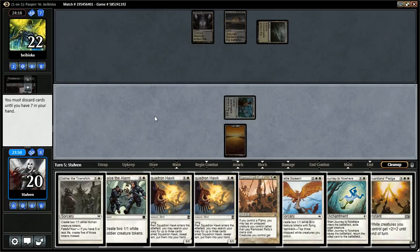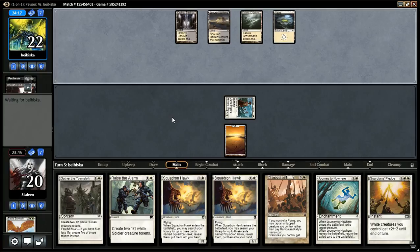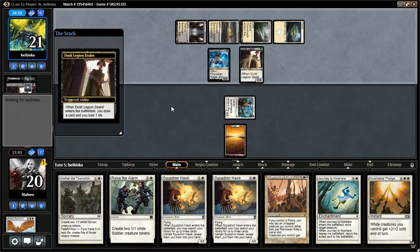Maybe a Scaldron Hawk. We're pretty far away from casting Battle Screech and flashing it back. I guess I'll just get rid of the Frisian Rager and a Zealot.